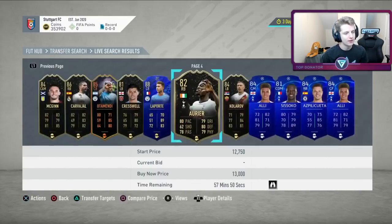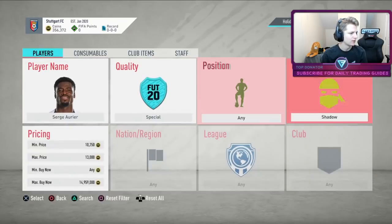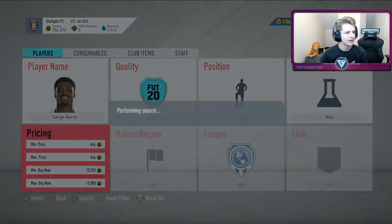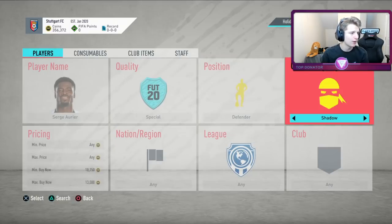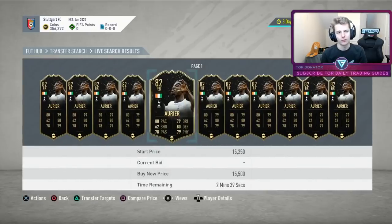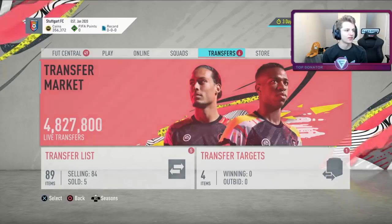So let's say we found an Aurea. Without a Shadow he goes for about 12k, so we're only paying 1k more for a Shadow — not bad. Searching with a Shadow, he's flooded for 15k, so not a good deal. But eventually doing this enough times, you'll find a card that's a really good deal and then go and buy it.